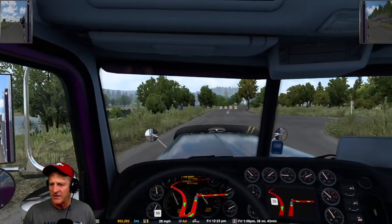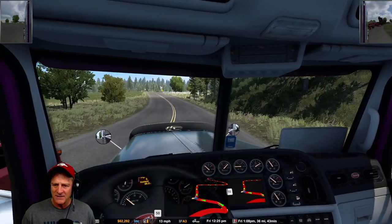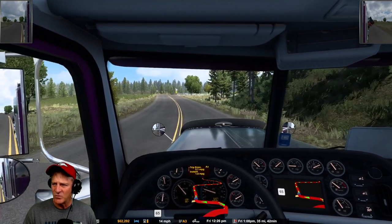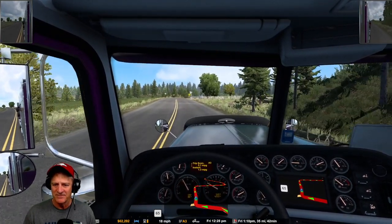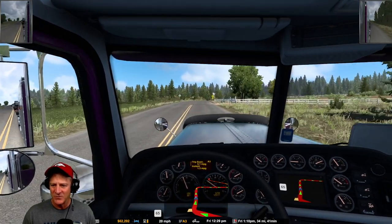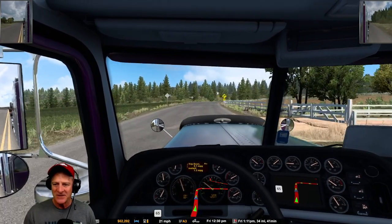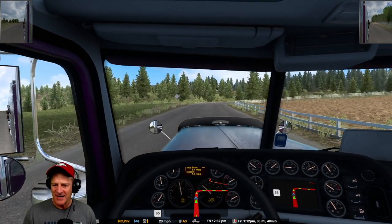Now we want to turn right here - take this nice and wide. There's a car there, don't want to hit that. Nothing on the left. If you get the right side off in the weeds, you can pick up some damage. We've got some windy stuff up ahead here too. Last 41 minutes to go. We'll keep moving on forward. Fingers crossed - I'd like to get this first one under the belt and a perfect delivery. That would help boost my confidence.